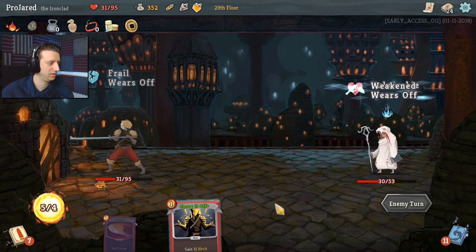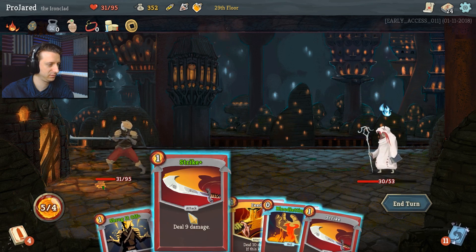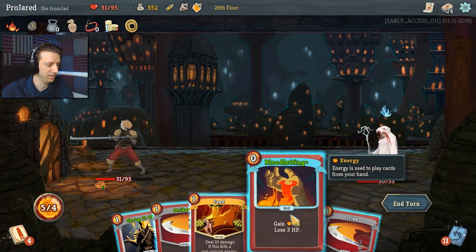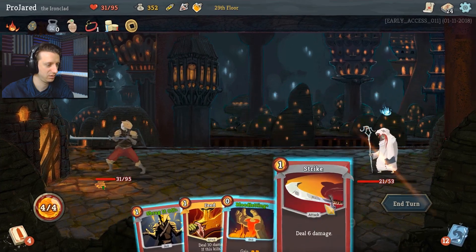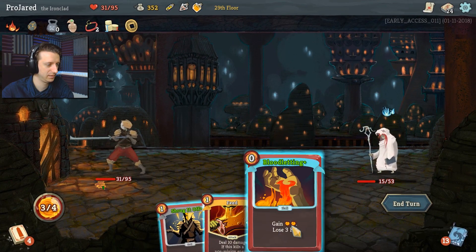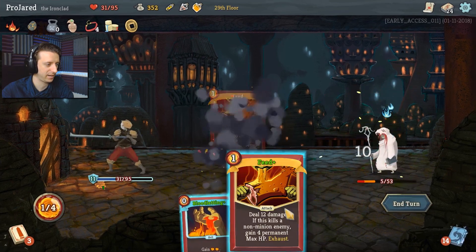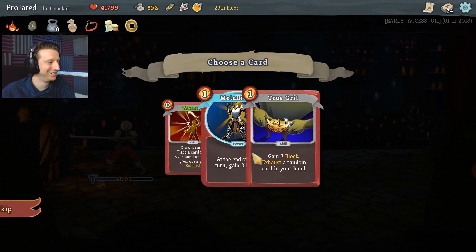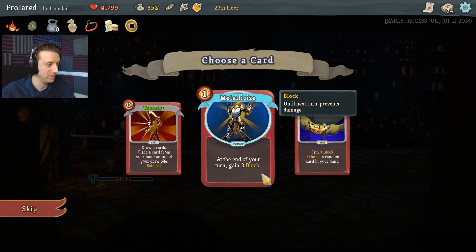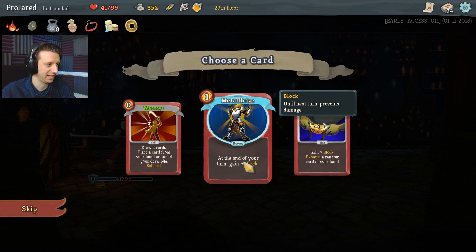Inner heal. Frailty's off. I've got a Feed — can I deal enough damage that I can Feed? Strike down to ten. Let's see if I can draw another card. Another Feed! Howp, howp — plus four hit points! Ha ha ha! Metallicize — so then your turn gain three block, that's pretty sick. War Cry Plus — draw two cards, put one back on top. Not bad. I like Metallicize, that's just free armor.